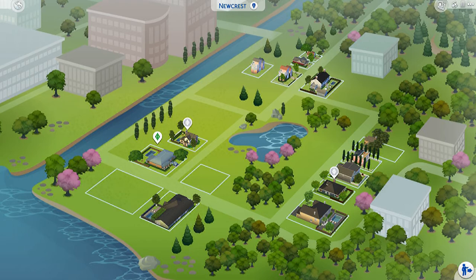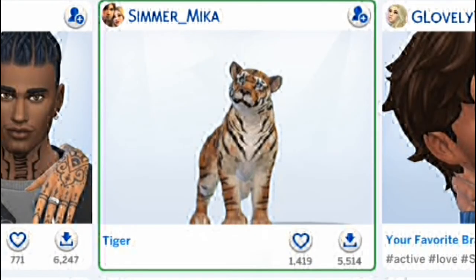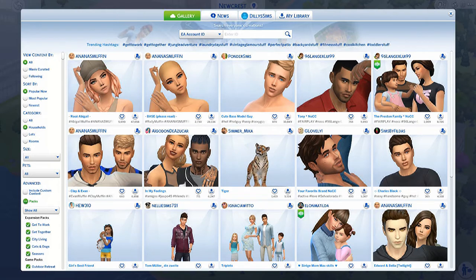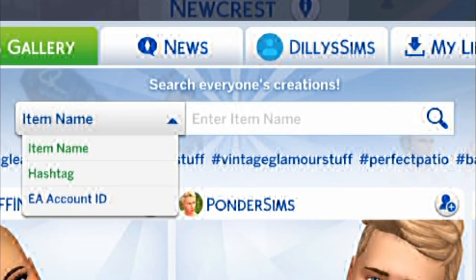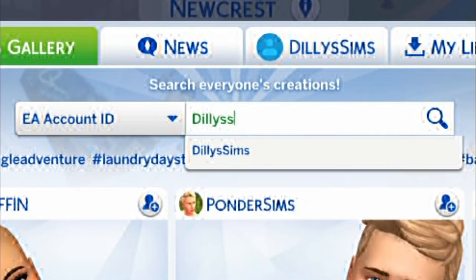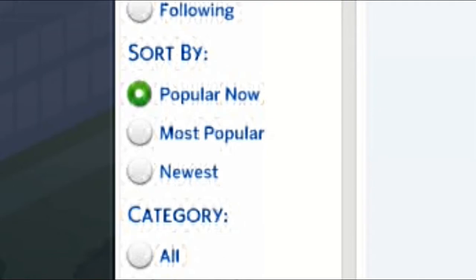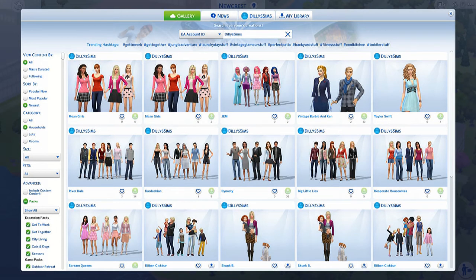Okay, so this is how we do it. Open up the gallery. When you get on here, it'll look like this — it'll say 'Item Name.' You'll want to drop it down to 'EA Account ID,' then type in my name: Dilly Sims. It'll be blank at first. It starts off sorted by 'Popular Now,' so go to 'Newest,' and boom — all of my creations will be here in chronological order.